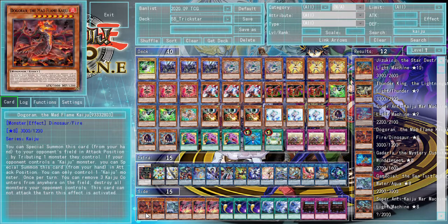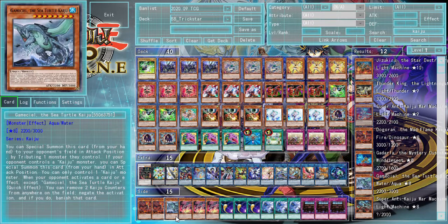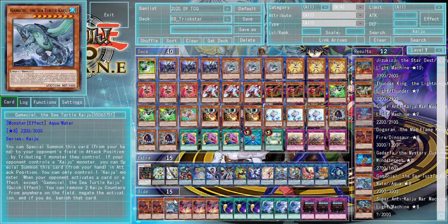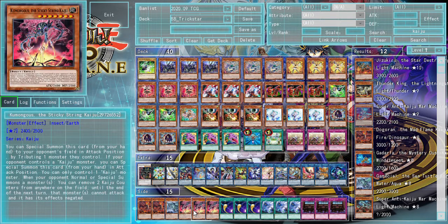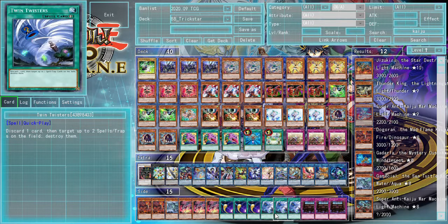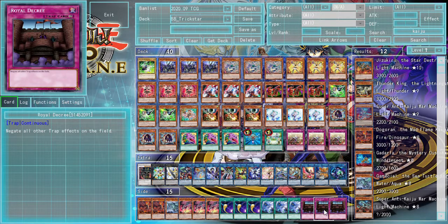Onto the side deck: we have two copies of Dogran, one copy of Gamma Seal, three copies of Humongous the Sticky Strain Kaiju — the Kaijus are for when your opponent is trying to make Dragoons, because that's a card that's very hard to get over. We also have three copies of Cosmic Cyclone, three copies of Twin Twister, and three copies of Royal Decree for backrow.